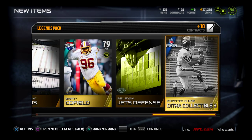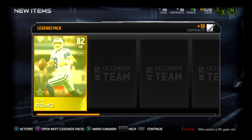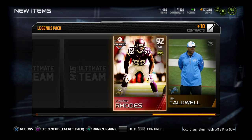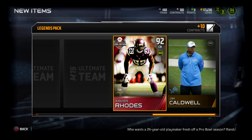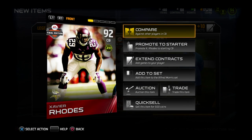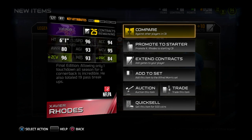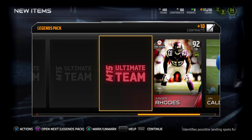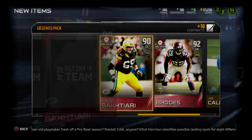So this pack was kind of alright. This is a Dicca collectible. Tony Romo — we had him before. Oh, we get another elite: Xavier Rhodes. 92 cornerback, 6'1", 96 speed, 96 zone, 95. He looks very similar to Patrick Peterson.